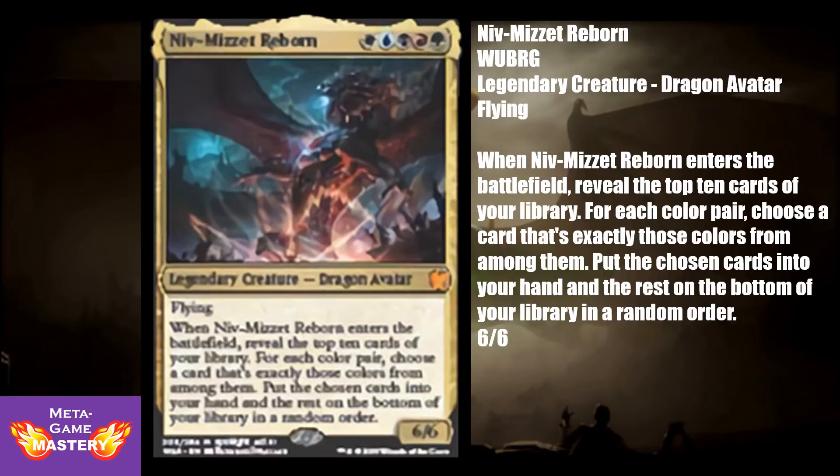Niv-Mizzet Reborn is 1 of each color for a 6/6 legendary dragon avatar with flying. When he enters the battlefield, reveal the top 10 cards of your library. For each color pair, choose a card that's exactly those colors from among them. Put the chosen cards into your hand and the rest on the bottom of your library in a random order. This looks like an amazing commander, specifically for Brawl, but also a solid 5-color commander choice for EDH. For only 5 mana, you're getting great value with a 6/6 flyer, and you could potentially hit 1 card for each guild — a really great Ravnica-themed build.